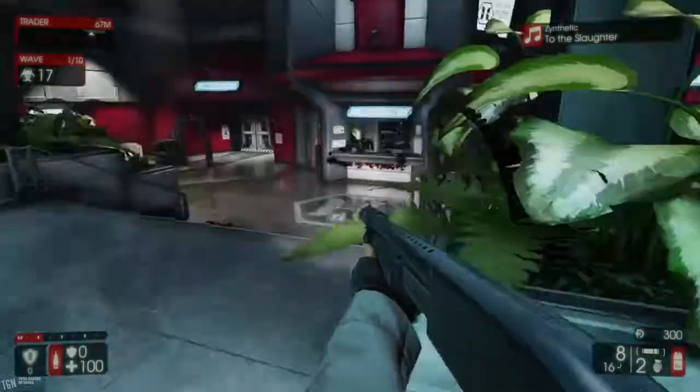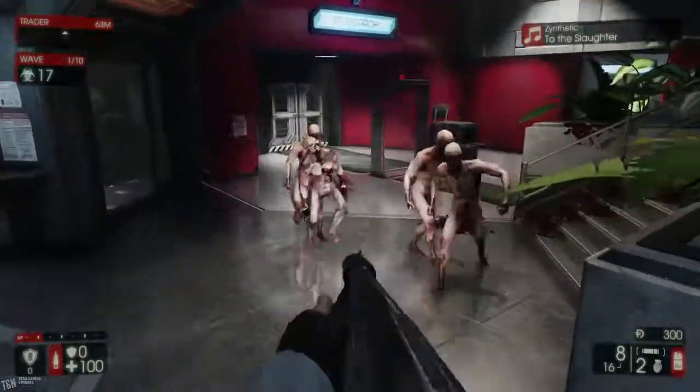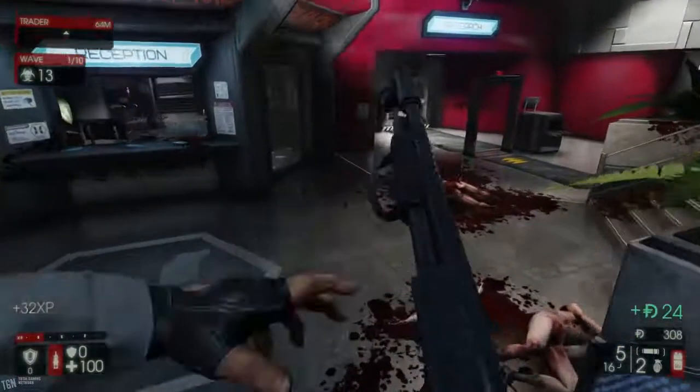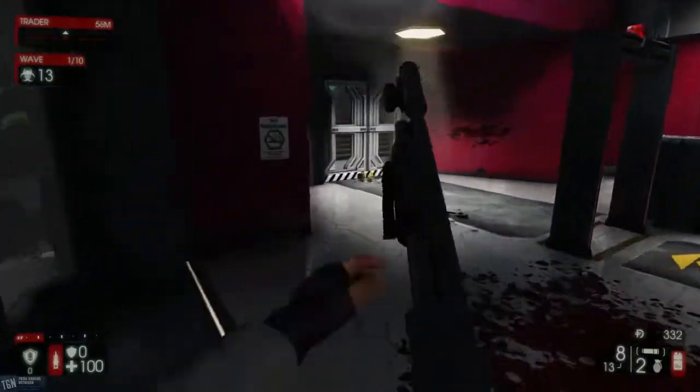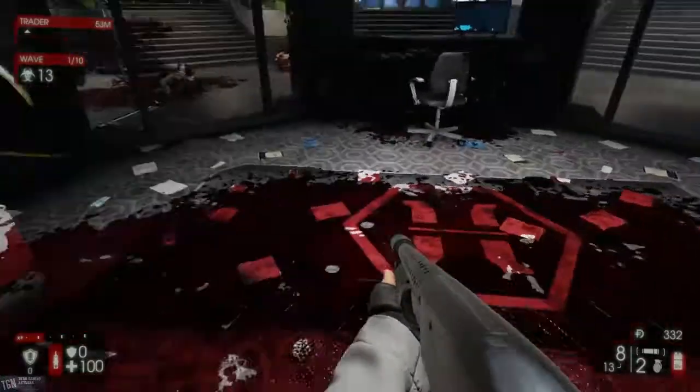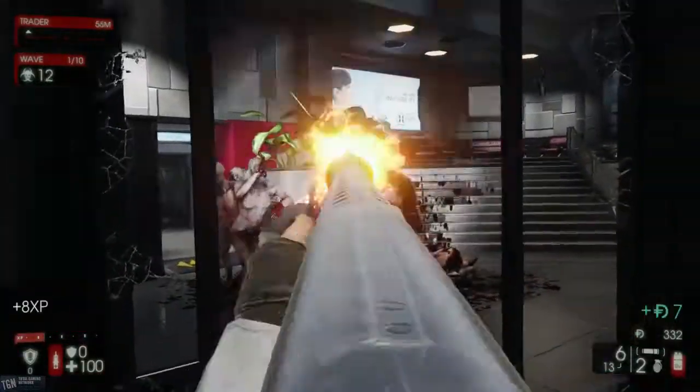What's up, everybody? This is Zips once again from Total Gaming Network and CS Nation. Here we are back in Killing Floor 2. You're actually taking a look at Biotics Lab. This is the second of the three maps currently in the Killing Floor 2 beta, or alpha. I forget which level it is.